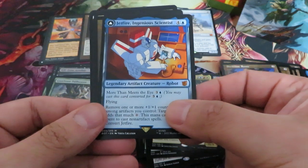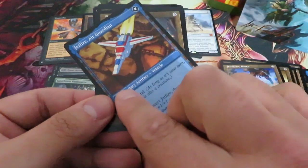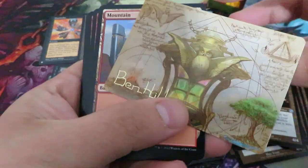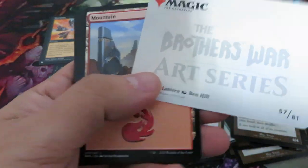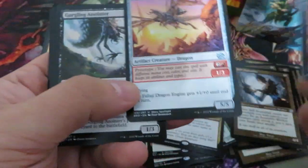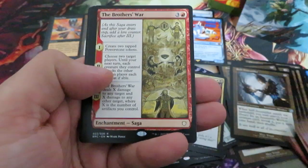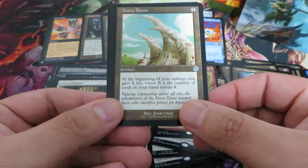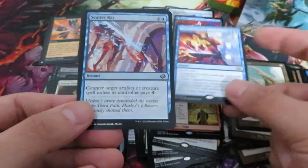Nothing there, Legion Twitches — nice card — nothing there, nothing there. Chromatic Lantern signed by Ben Hill. Okay, nothing there. The Brothers' War — okay, Prom Commanders: Set Ivory Tower, Urza's Command, nothing, nothing.